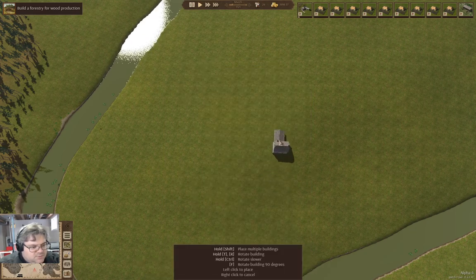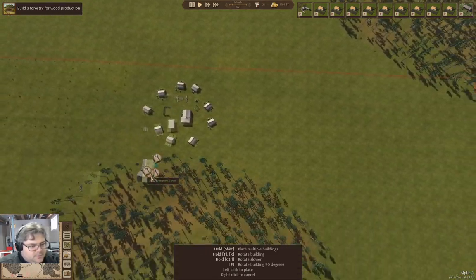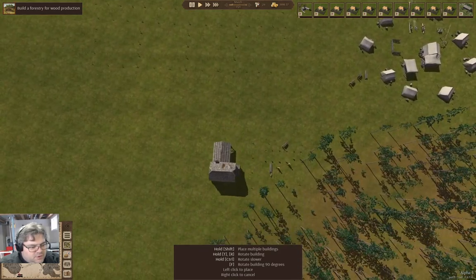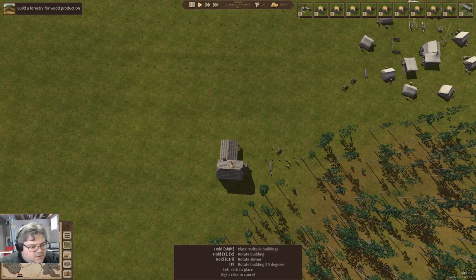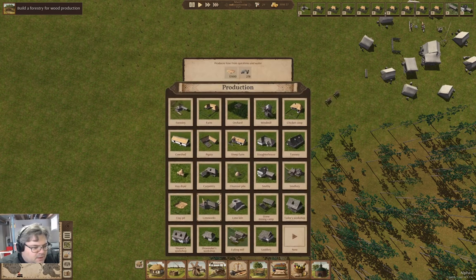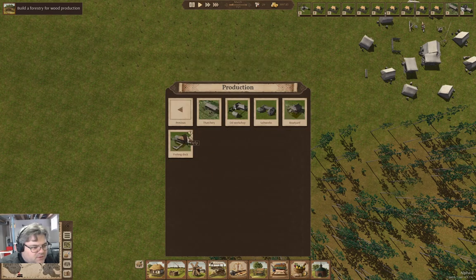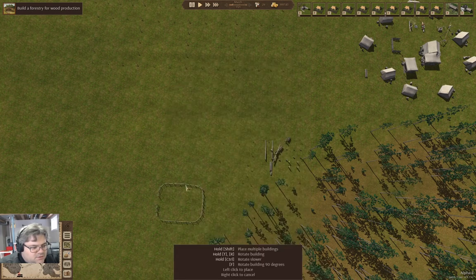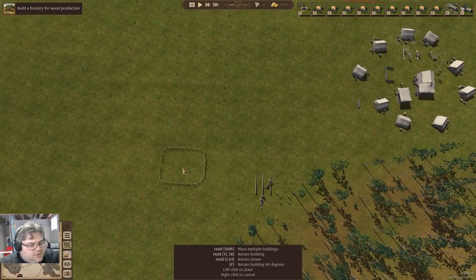We need a smithy - we'll drop that in over there. We're also going to need a clay pit. Where's the clay pit? Yeah, we're going to need a clay pit.